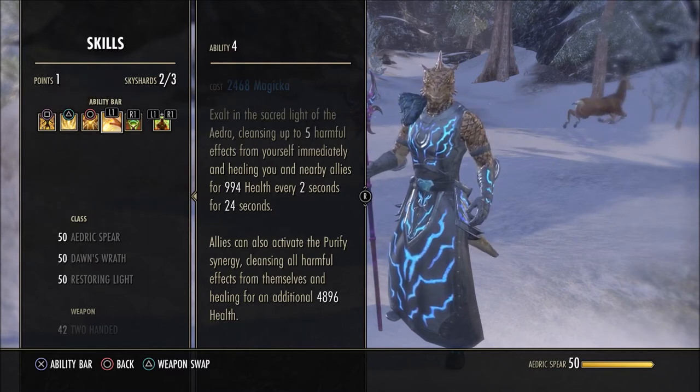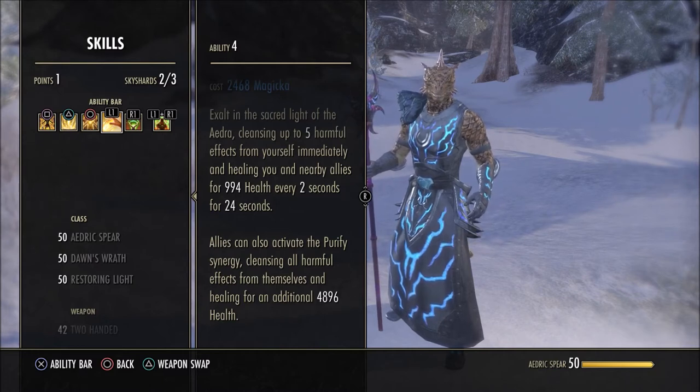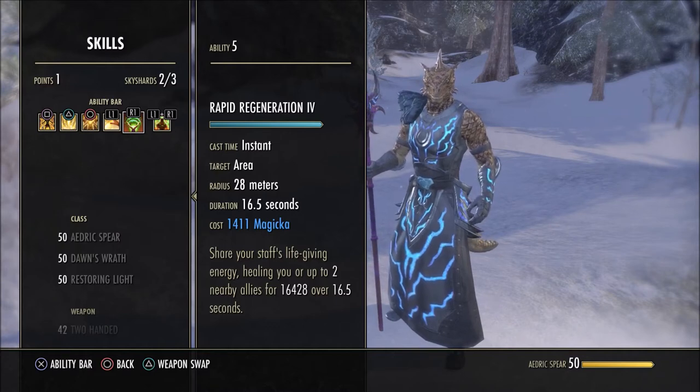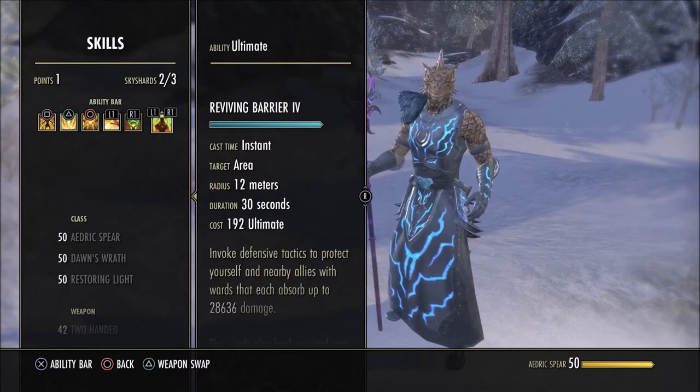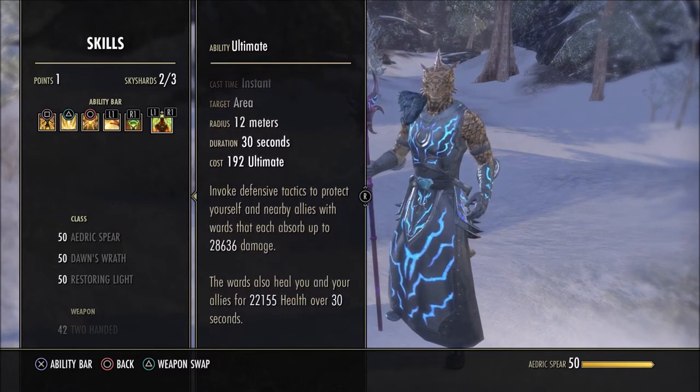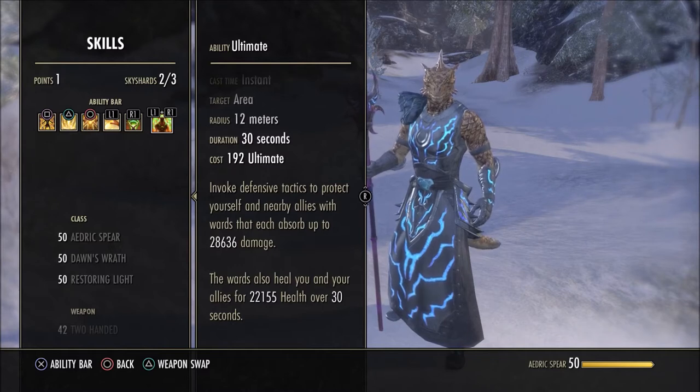Hence why I don't need a lot of spell power — there's no point healing someone for over 20k when their health is only 18k. You can heal decently for about 10 to 12k per Breath of Life. For Rapid Regeneration, I chose this over Mutagen because I already have a purifying skill on this bar, and it heals for approximately 1k per second. It also only costs 1,400 magicka, which is nothing considering we have over 3k magicka recovery. Reviving Barrier is also on this bar — not as strong as on the guardian bar, but still decent.